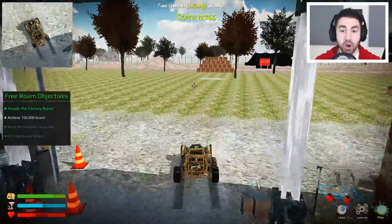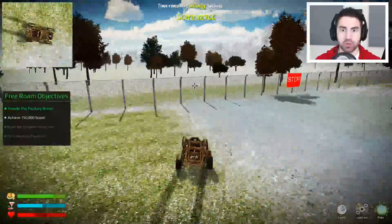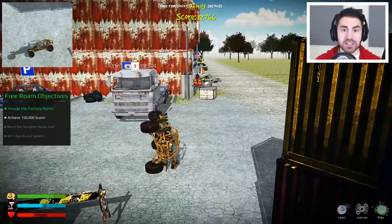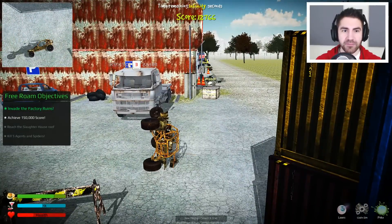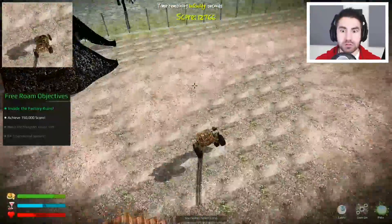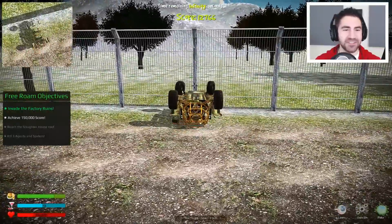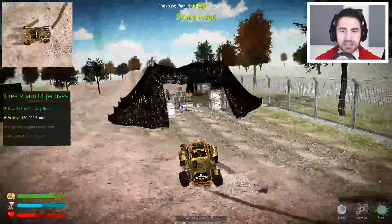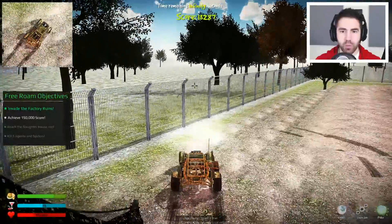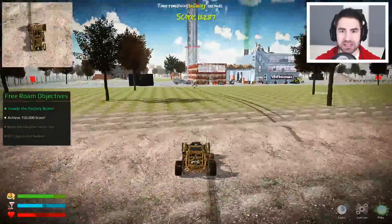Oh my goodness, we got a car! The kitten's driving! Hold dude, this thing is fast — holy crap, this is very fast. I flipped, I'm sideways. The controls on this are pretty tough. It says invade the factory ruins, we gotta do some invasion. Whoa whoa whoa — we're destroying this tent! I don't even know what's in there. This is crazy.